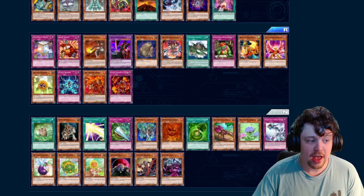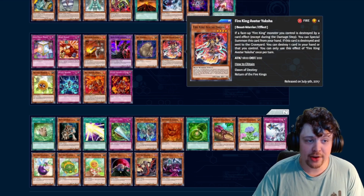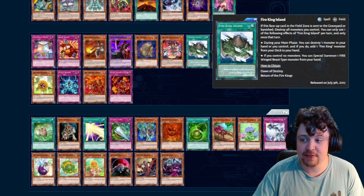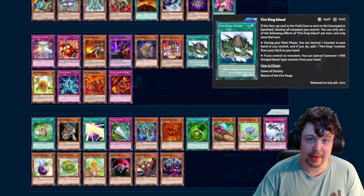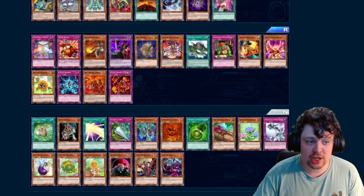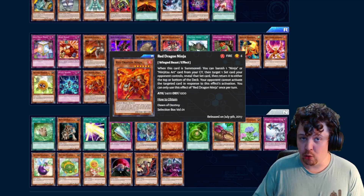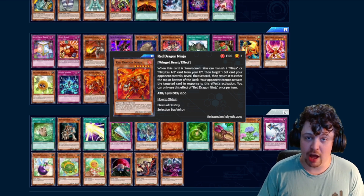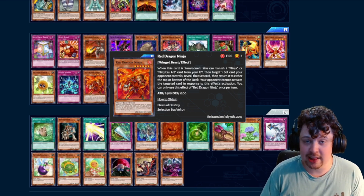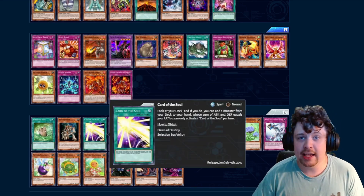Moving into the rares and normals, there aren't too many worth noting. Fire King Island and Fire King Yaksha are very useful as the beginnings of the Fire King archetype — necessary if you're playing an FKI strategy, but not too useful until later Fire King support arrives. Red Dragon Ninja is extremely important for next set because we'll get Ninjutsu Art of Transformation in Electric Overload, so it's important to get a couple copies here. Lastly, Card of the Soul.